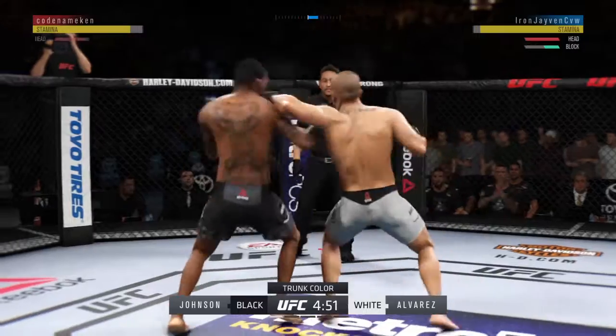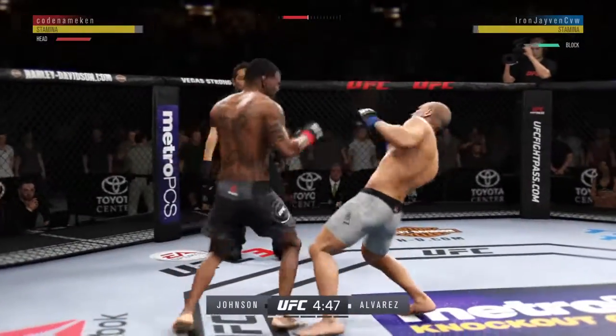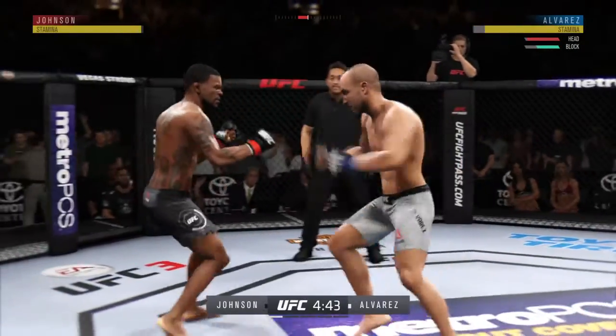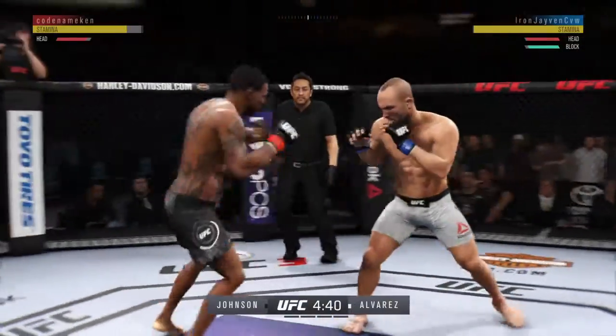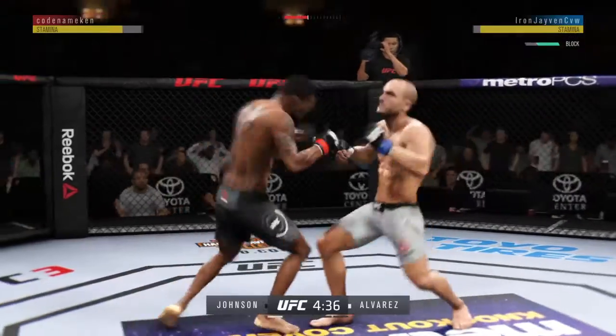Just out of the range with that right hand. Double jab lands. He switches to southpaw. He's just laying an outstanding leg on you. Right hand is there for him, Joe. Both guys throwing potential fight-enders here in the early going.